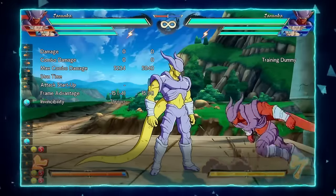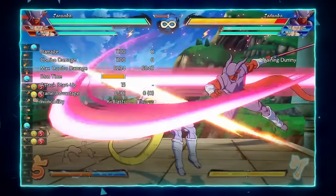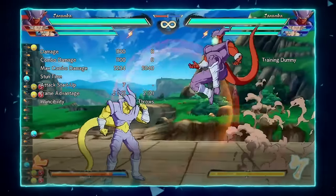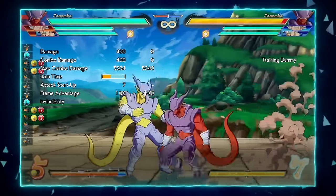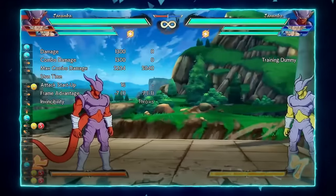His cross-up is also really fast since he uses jL. Most cross-ups don't use jL so they're not as fast, but this cross-up is extremely fast because he uses jL.